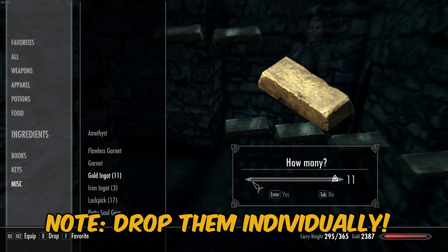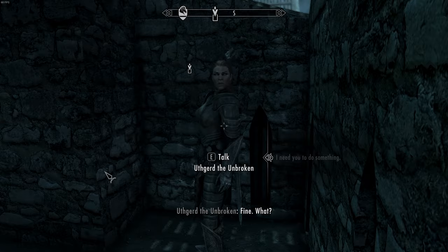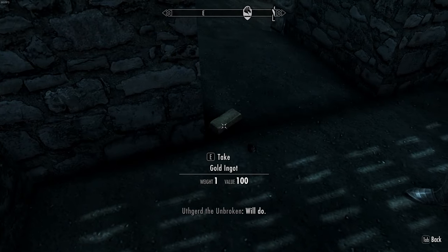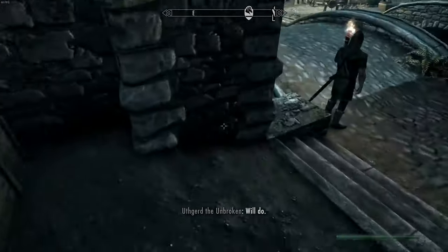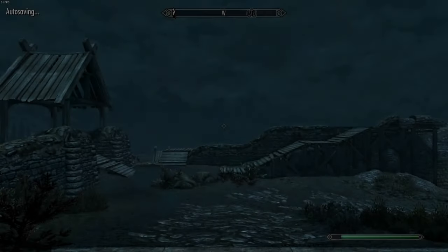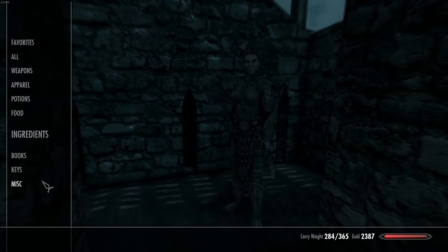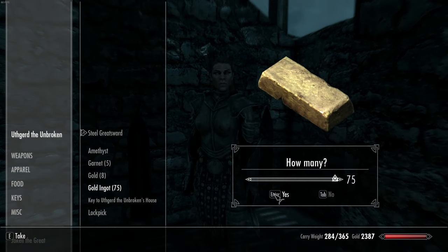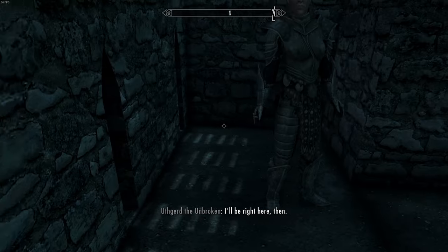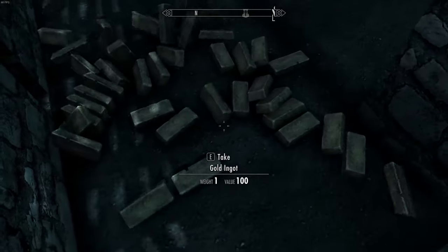Now we have to drop them individually, which sucks, but we only have to do it once. Get up - now we're gonna come back. She should have a whole bunch on the floor and it just exponentially grows like that. It's faster and faster than dropping them every single time. Let's see how many she has - she's got 75. We're gonna take 75 and I'd like to have at least 400 of these, so go ahead and drop them. You might want to back out after you get so many of them dropped.